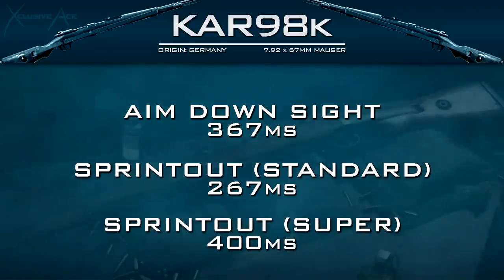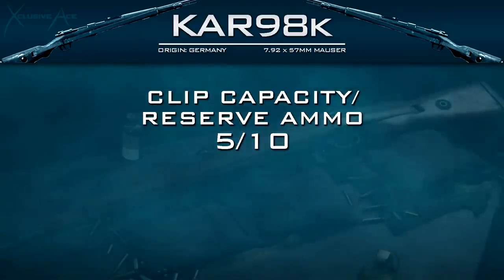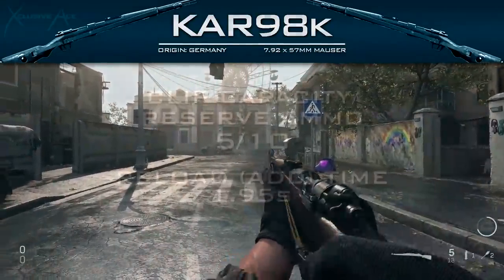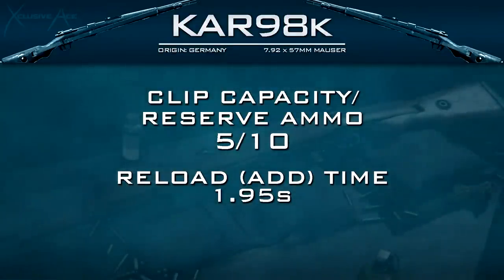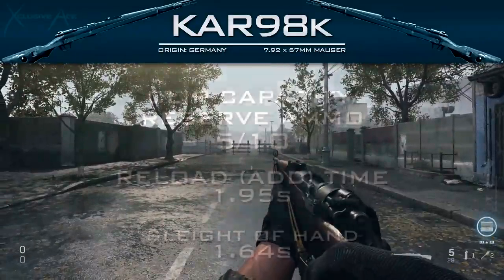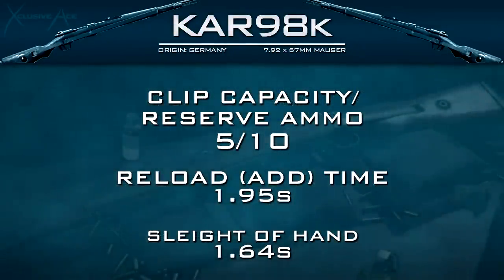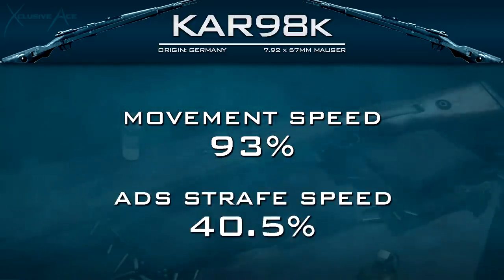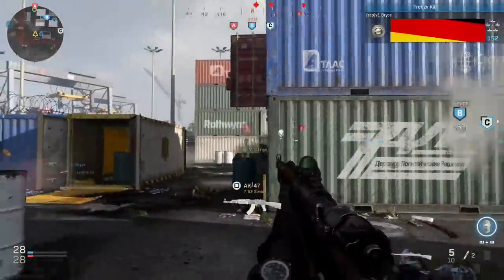Sprint out times are actually the same as the assault rifle category — 267 milliseconds for standard sprint out time and 400 milliseconds for tactical or super sprint out time. Clip capacity is just five rounds with 10 in reserve, which is one of the downsides. Reload add time is 1.95 seconds, which is a bit on the slow side, but at least you load the whole clip at once unlike the Mk2. Using Sleight of Hand cuts that down to 1.64 seconds. Base movement speed is 93% and aim down sight strafe speed is about 40.5%.